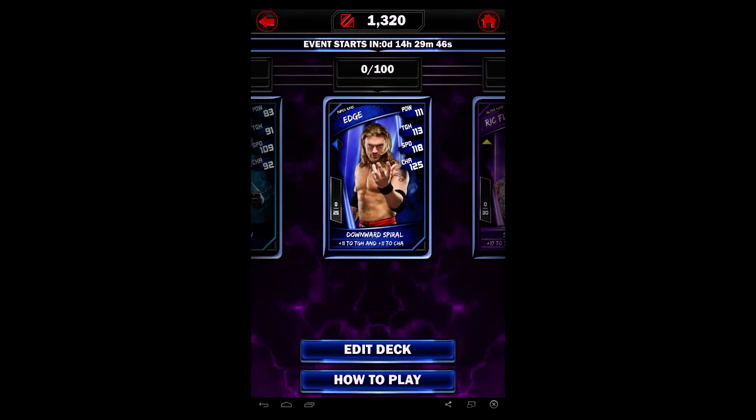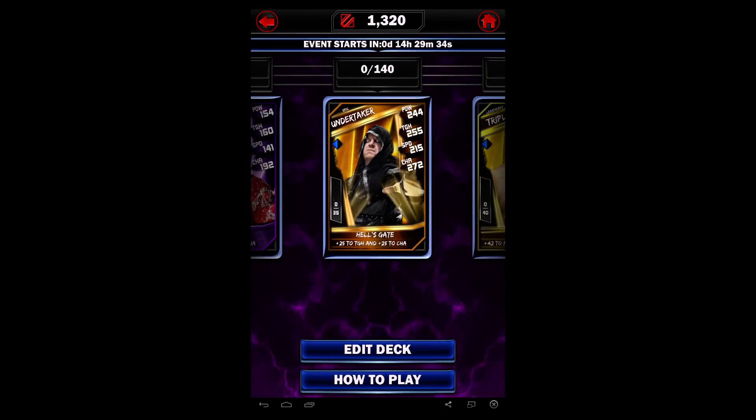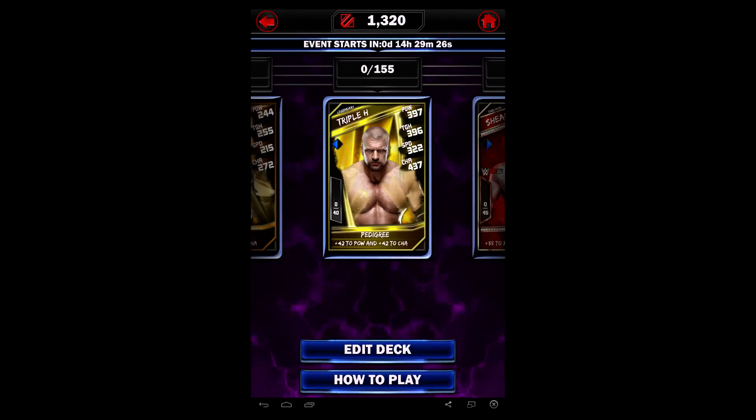Edge I already have. For ultra rare, I'm not done yet, but I already have Ric Flair — I've pulled him so many times, especially in Epic and Ultra Rare. Epic Undertaker: I've never actually pulled an Epic Undertaker, so this will be my first. Triple H I already have as a Legendary Pro, so this Triple H is just gonna be fed.